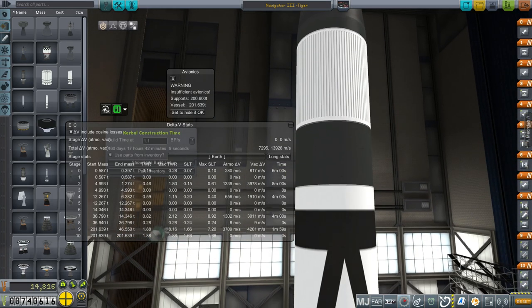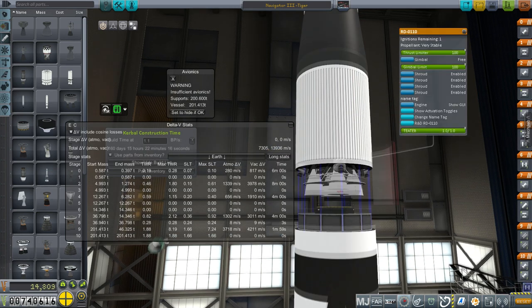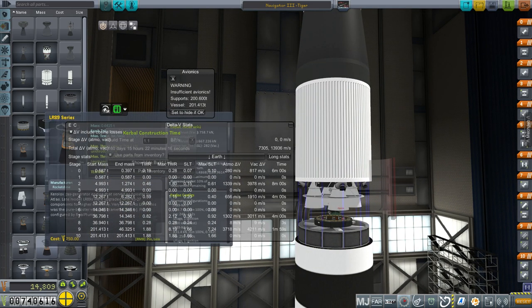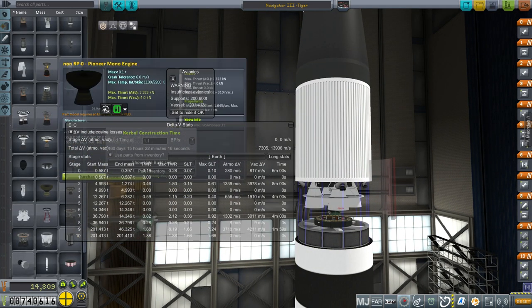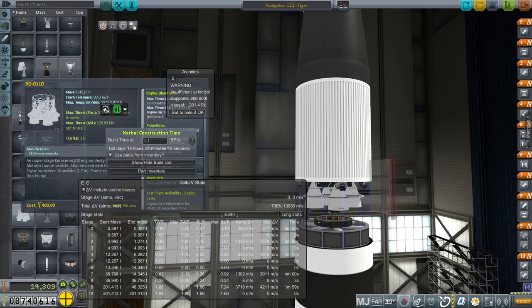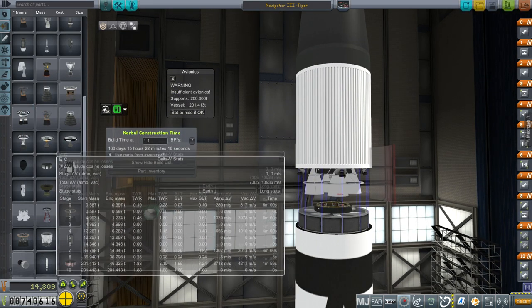The next stage is a new engine I unlocked — this is the RD-0110. I don't know how Test Flight is going to handle it — that is an open question. Its max burn time is 4 minutes and 10 seconds, and we are under that.